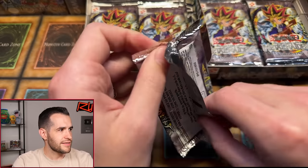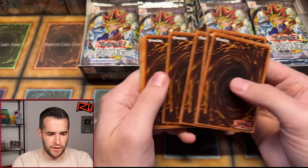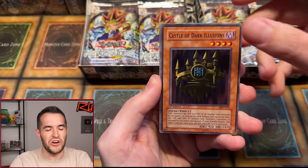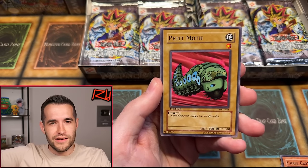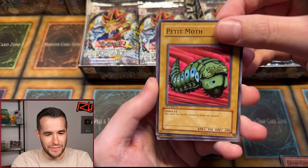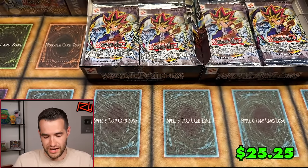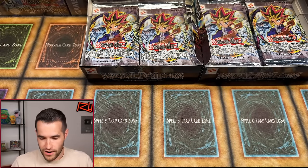First edition, here we go — giveaway winner is BoomJ78, congrats. Next pack: Insect Soldiers of the Sky, Hunter Spider, Castle of Dark Illusions, Crass Clown — and the Pecanio Moth! The best card has been pulled. Moth in the chat, everybody — let's go! We have Armored Lizard, the Bistro Butcher — and can the Moth bless us with a foil? Dark Aleph. The Moth was just a little too powerful in and of itself — you can't pull a foil and a Moth, it's just too good. Always a good sign pulling one.